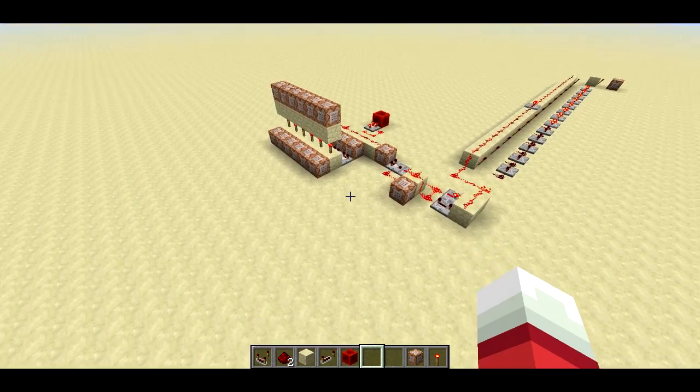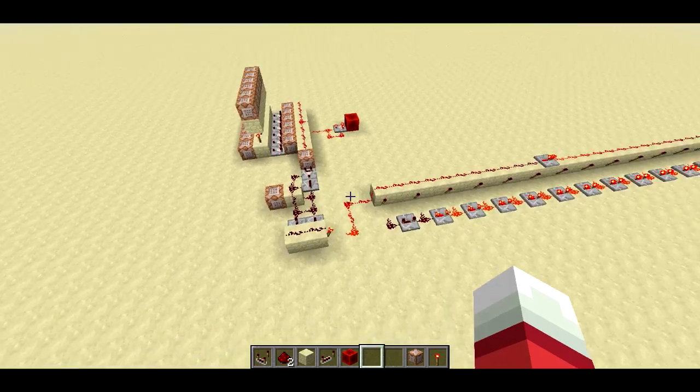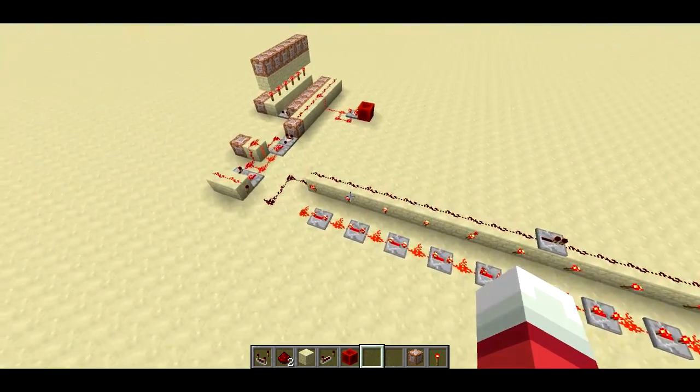Welcome back, Sethbling here. Today I've got for you a command block system that can determine if a player is standing still or moving around. Here's how it works.